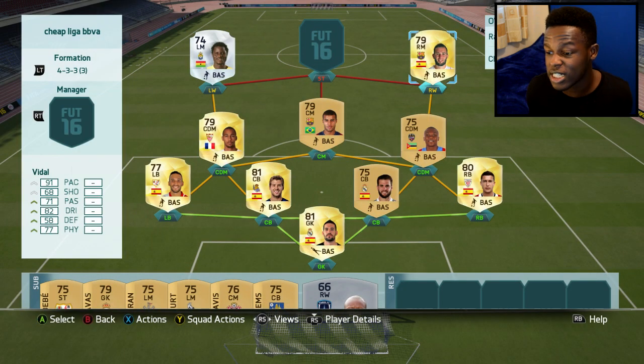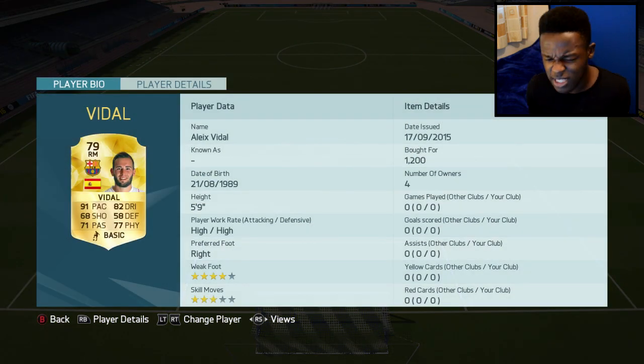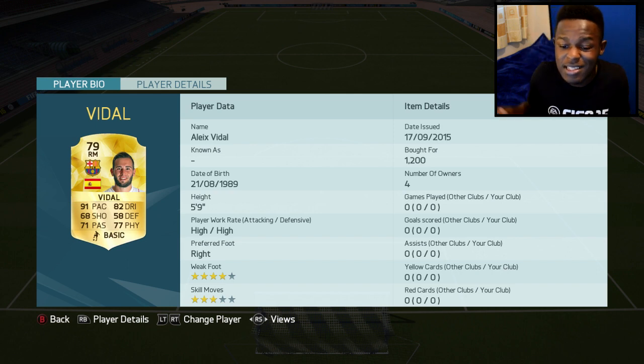On the other side in the right wing position we've got Vidal. He actually looks like a decent player - he has 91 pace, 82 dribbling, 71 passing and 77 physical, and he only cost me 1.2k coins. He's a cheap pacey right mid, so if you're looking for someone to play in that position in your Liga BBVA squad, this is definitely the guy to go for.